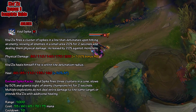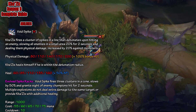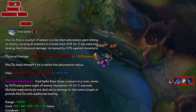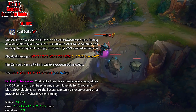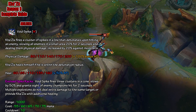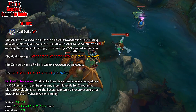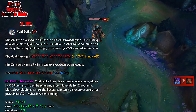Next we look at his W, which is called Void Spike. Kha'Zix fires a cluster of spikes in a line that detonates upon hitting an enemy, slowing all enemies in an area by 20% for 2 seconds and dealing physical damage increased by 20% against monsters. The physical damage is between 80 and 200 plus 100% bonus AD. Kha'Zix also heals himself if he is within the detonation radius, with a heal of between 60 and 160 plus 50% AP. This is a great ability as it adds a slow into your kit and is great for the jungle since you remain at fairly high HP because of the heal. For his evolved Spike Racks, Void Spike fires 3 clusters in a cone, slows by 50%, and grants sight of enemy champions hit for 2 seconds. Multiple explosions do not deal extra damage to the same target or provide additional healing. This used to be a great evolve; however, it is now the worst of Kha'Zix's evolves so you do not take it anymore. The range is 1000, the cost is between 55 and 75 mana based on rank, and the cooldown is 10 seconds.